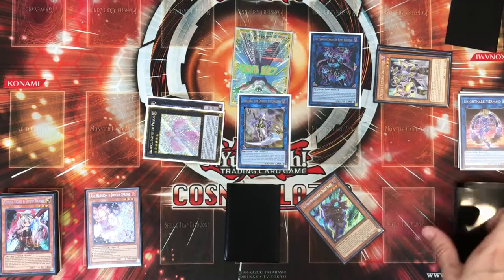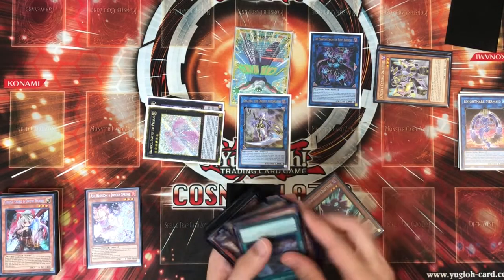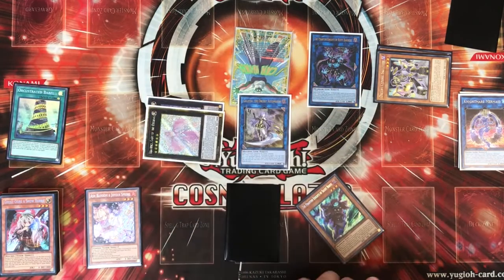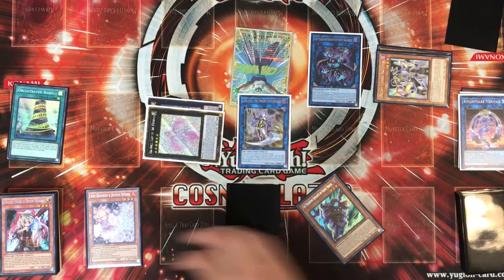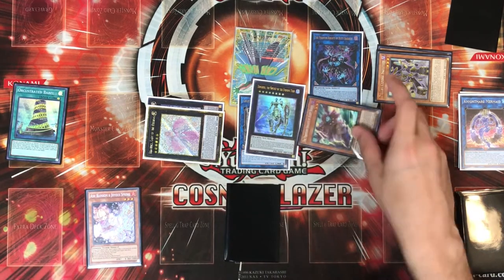Activate Babel from the deck — I didn't preset it because I'm an idiot, but we've got Babel on the field. This is where you special summon Dingirsu, and then special summon the Boots that you searched.